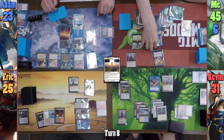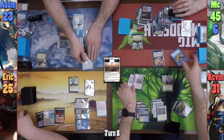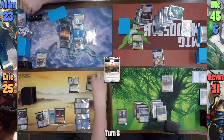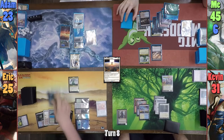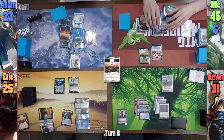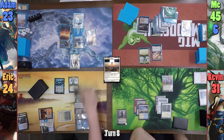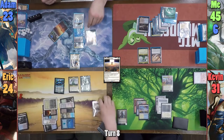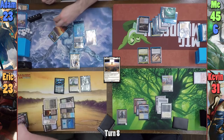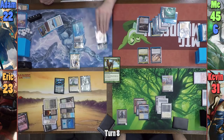I pay 2 to sacrifice the Caustic Caterpillar to destroy my own Simic Signet. We then exile all non-legendary, non-land permanents. Eric replays his Polluted Delta and recasts Jace. He uses Jace's 0 ability and cracks the Delta to find a land, shuffling away the 2 cards he put back. Eric then recasts Exploration and plays a Marsh Flats before passing to Adam. On Adam's upkeep, Eric sacrifices his Marsh Flats, and Adam casts Squirrel's Nest in his main phase, taking 1 from the Yavimaya Coast.